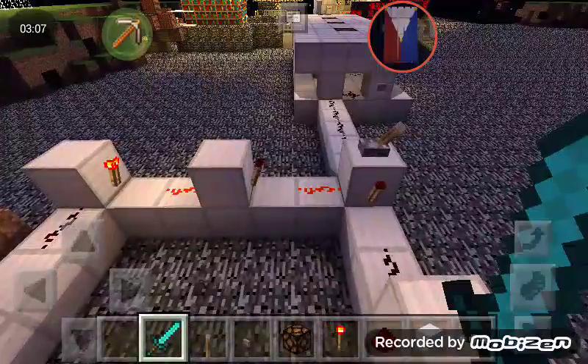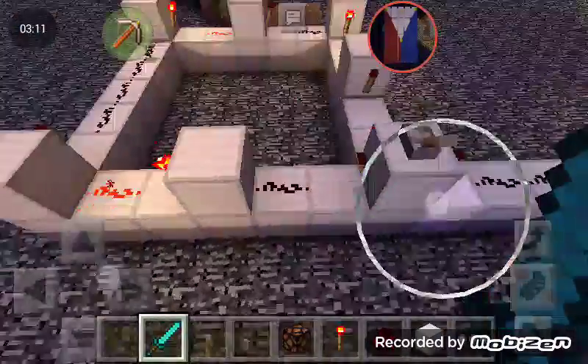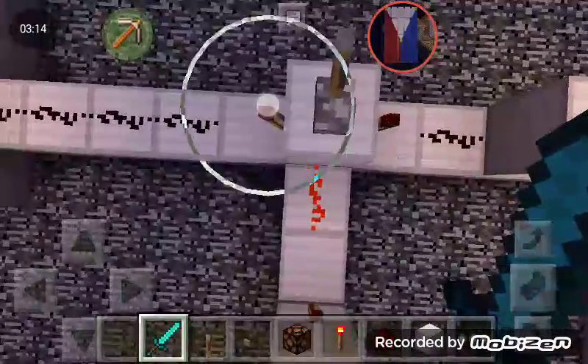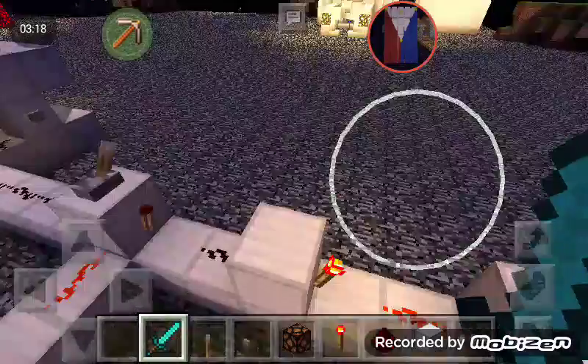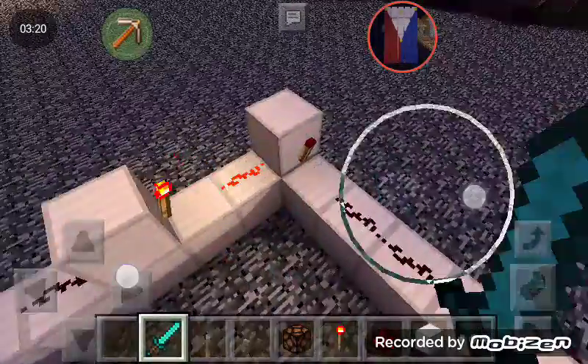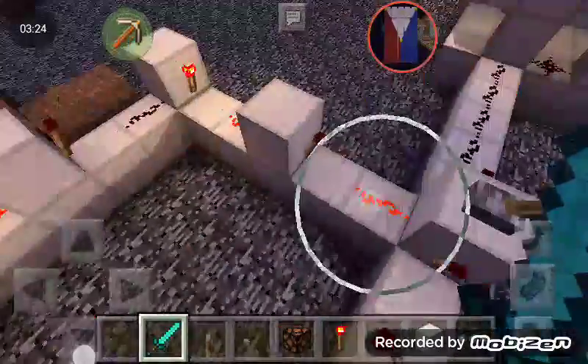Now, since there's a lever that was turned on, both these redstone torches are off. Since this one is off — as you see — this one is on, this one is off, then this one is on, this one is off, this one is on, this one is off.